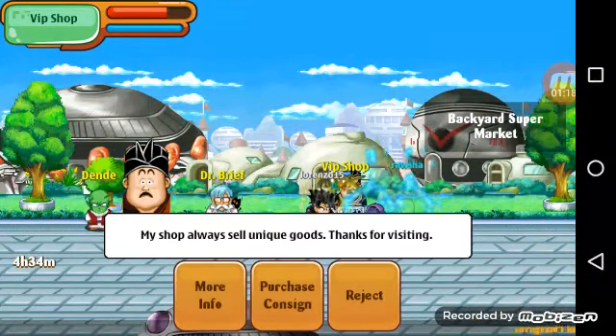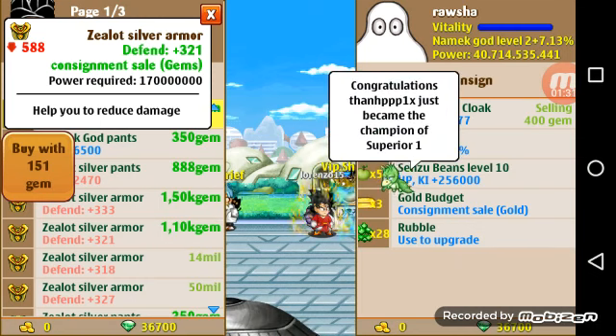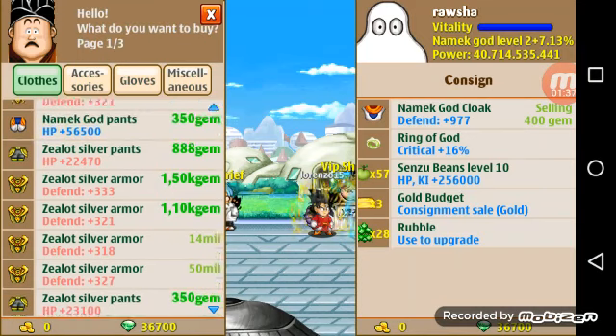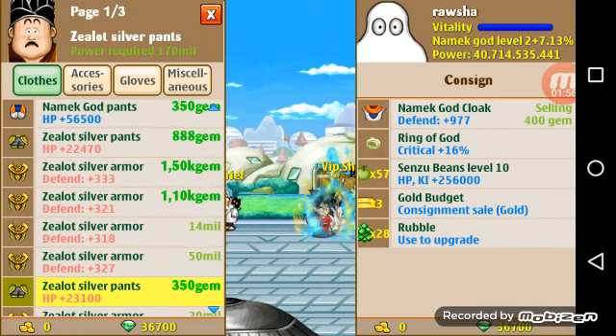As we go into the shop, a few things you need to look at. One: consignment sale gems — you see where it says 'gems, defend 321, consignment sale gems, power requirement 1.7 mil, 170 mil.' Next, gems gems gems gems gems — then gold. Look at consignment sale gold. If you look at your fantastic capsules, it says 'consignment sale gold,' not 'consignment sale gems.'